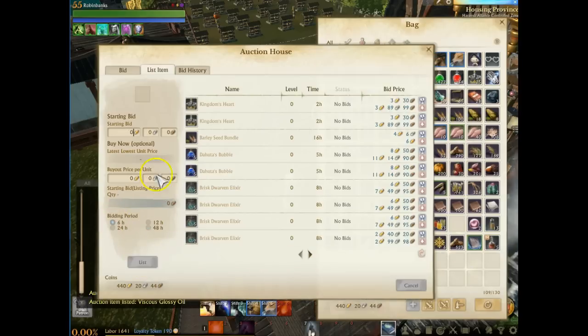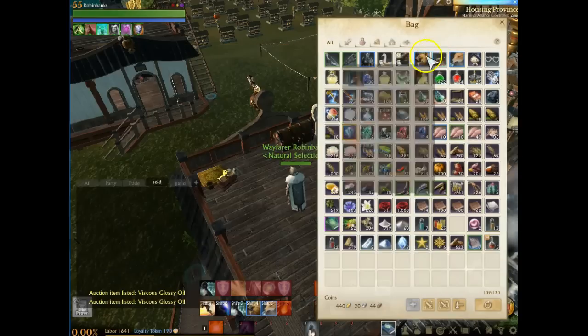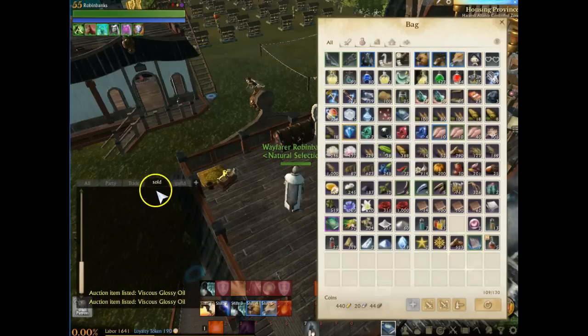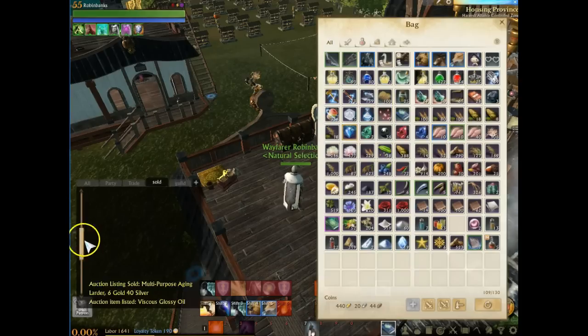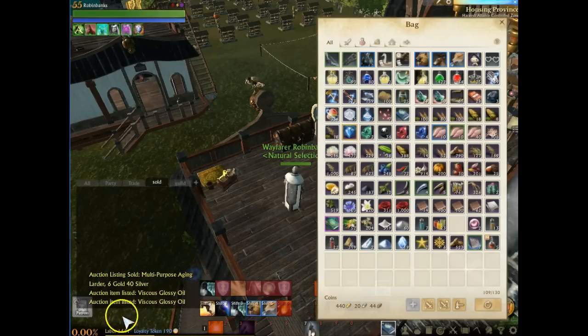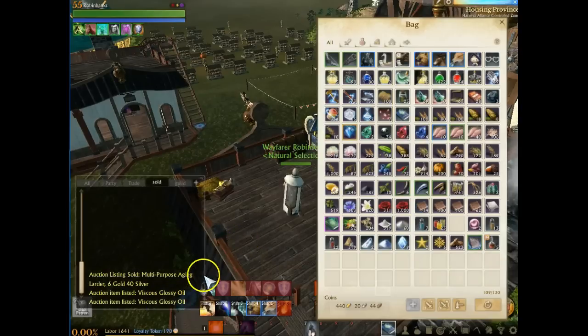Go ahead and list two up there. So we listed two up on the auction house right now and we're up first. You do want to have a sales tab open so you can see — it tells us we listed the glossy oil. It will also tell us when we sell it. You'll notice right there above there's something that sold earlier.